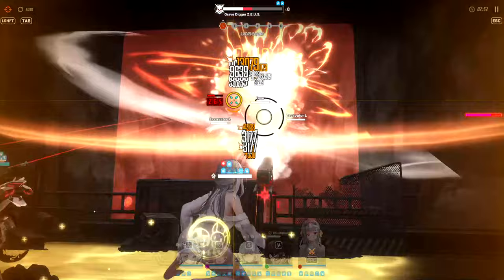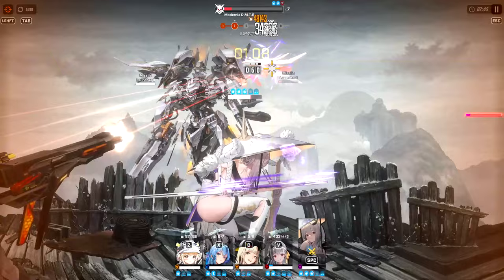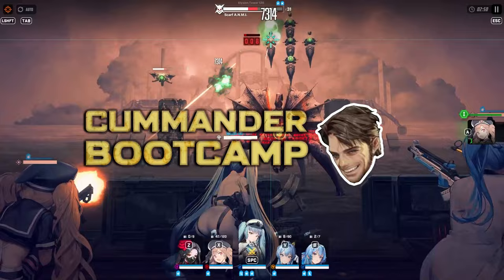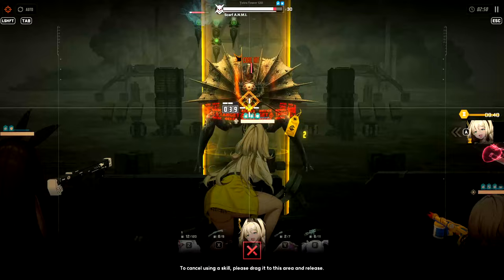During your time playing Nikke, you may have noticed these two buttons on the top left. You can play the game in auto mode or manual mode. You may have also noticed that you can switch units at any time, and also order everyone to go into cover. But how do these gameplay mechanics work exactly, and how do they impact the way you play?